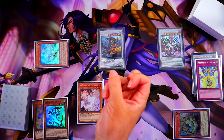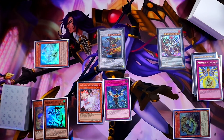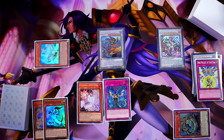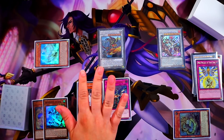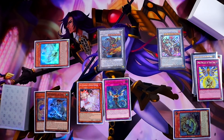I know it might look like you die to Nibiru in this line, but there are plenty of hands where you can make Baron first and then do the rest of your plays — it really depends on the hand. Not every hand does the exact same line, and I think that's what makes Swordsoul so fun. This version has a lot more versatility than before because of the Yang Zing package. Swordsoul was getting a little stale, so it definitely needed this bump from Denglong.